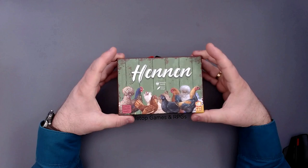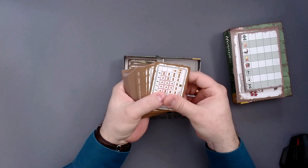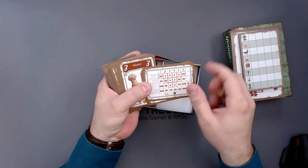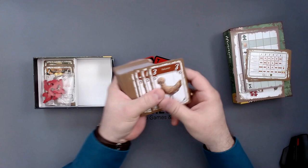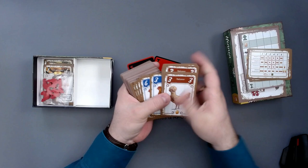For the setup, I will not do a montage today, because there isn't a whole lot to do. So I will rather explain it to you. Here you can see how the cards are distributed. We have different chickens in different quantities, like this brown one and the blue one. These two have the same amount of cards, and in a solo game, we only use one of those.